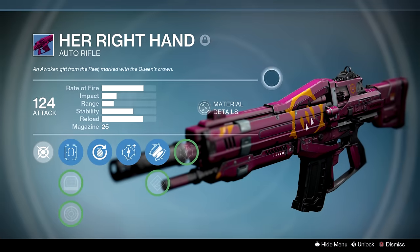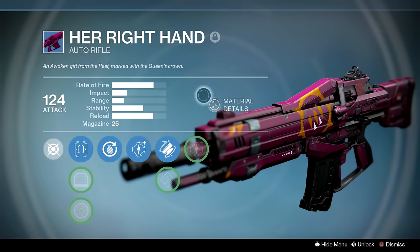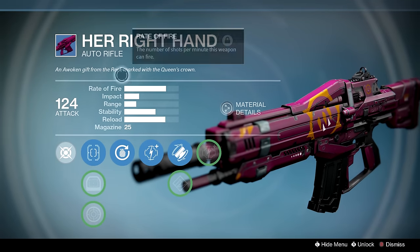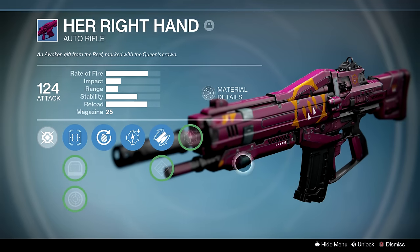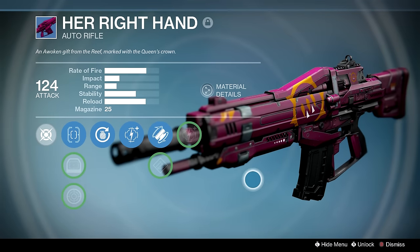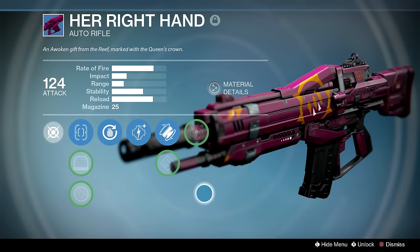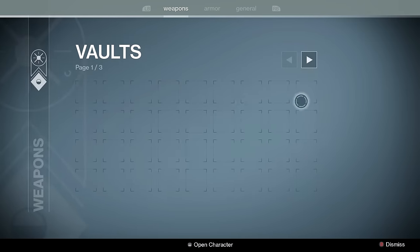I used to have both the hand cannon and the scout from the Queen's Wrath event, but at the time I deleted those they weren't even close to as good as auto rifles. This was back in the day when the Shenzhen C, Shenzhen E, Galahad, and other auto rifles just dominated — Suros, Vanquisher, Shadow Price, all those auto rifles were so good. Hand cannons were okay but nothing like the two-tap Thorn or two-tap Last Word.